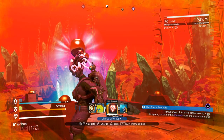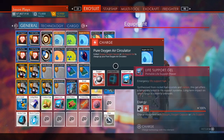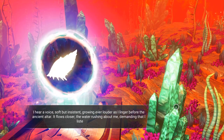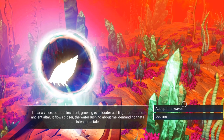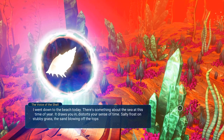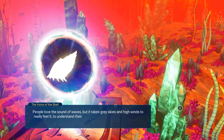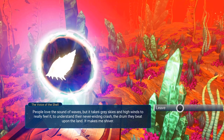Let me recharge my oxygen. Let's activate this — The Alher Abstraction. I hear a voice, soft but insistent, growing ever louder as I linger before the ancient altar. It flows closer, the water rushing about me, demanding that I listen to its tale. Except the waves. I went down to the beach today. There's something about the sea this time of year — it draws you in, distorts your sense of time. Salty frost on stubby grass, the sand blowing off the tops of the dunes. No one else for miles. People love the sound of waves, but it takes gray skies and high winds to really feel it, to understand their never-ending crash, the drum they beat upon the land. It makes me shiver.